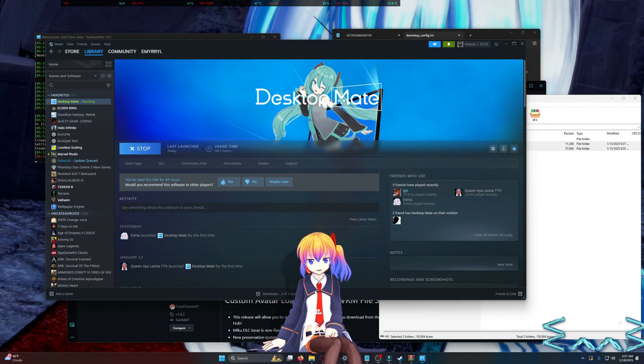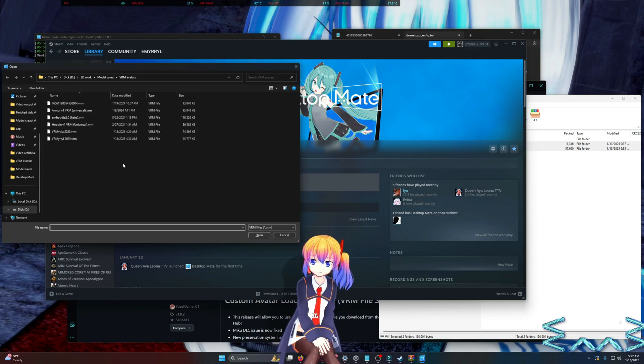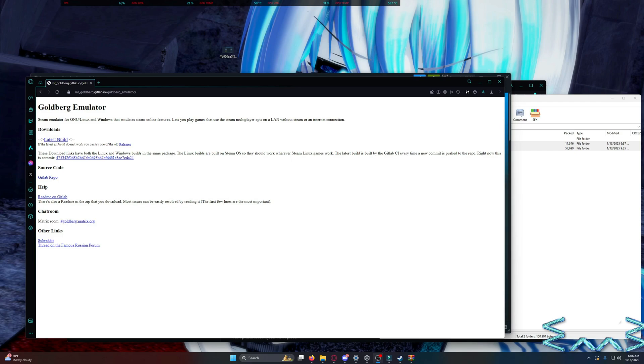Once you know you're good to go, go ahead and click and hold on Default Chan and hit F4. It should bring up a window box here. If it doesn't, try to hold down Shift and F4, or Function and F4, as some users have reported success doing this. Once you do, go ahead and pick your VRM of choice. I'm going to pick me. Boom. There's so many — how do I pick just one? Don't worry, you don't have to.